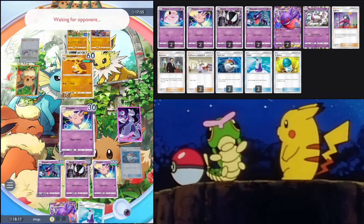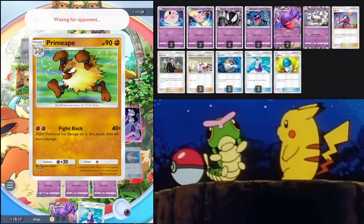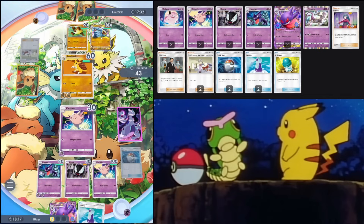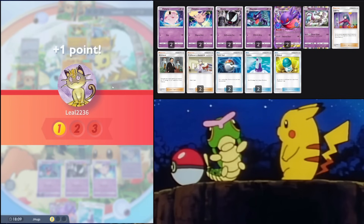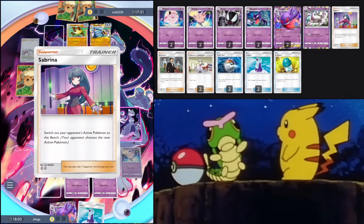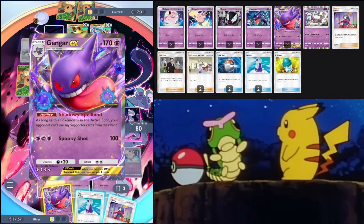Next turn our Gengar is online. The sooner we can get Gengar EX into the active slot, the sooner we can prevent them from using supporter cards. They got Primate but it's not damaged yet so it's not hitting for the full 100. And they got Machamp EX. Clefable goes down — that's fine. We got our Gengar and we have the advantage. I have Sabrina but I don't need her right now.